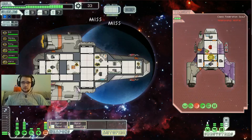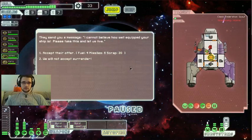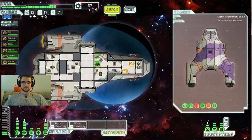Alrighty. Jones, you're immune to fire — get out of here. We end up with four fuel, six missiles, and twenty scrap. Jones, get in there and put out that fire — step on it! He does literally step on it. I think I should get some more help in there for him.